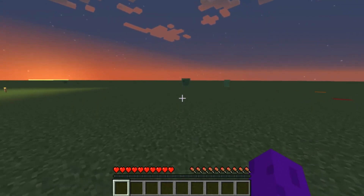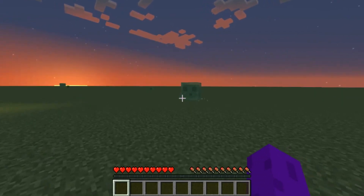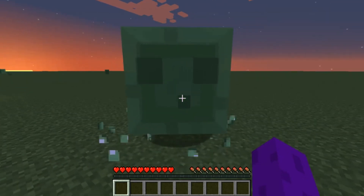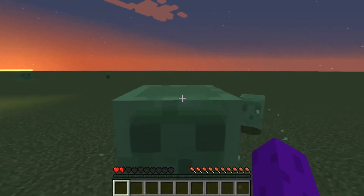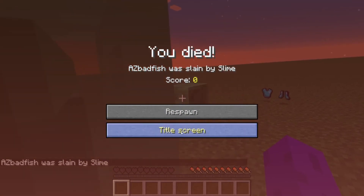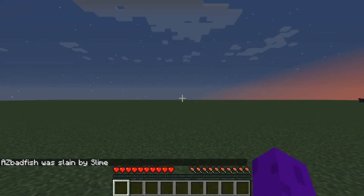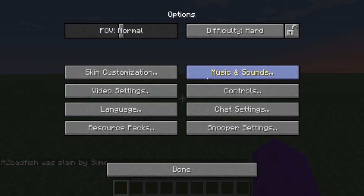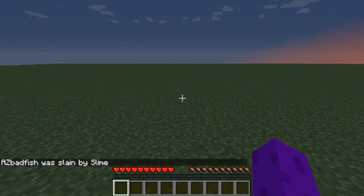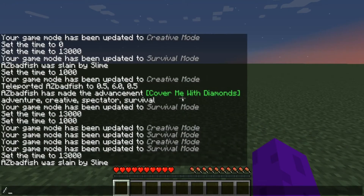So if we run up here, as soon as he gets close enough to see me he's going to come after me and probably wreck my face — and there's a good reason for that. If you notice above the hearts you can see there's nothing there. That's because I'm not wearing any armor, and armor is pretty important. So let's switch back to peaceful so we don't have to worry about monsters for the moment.